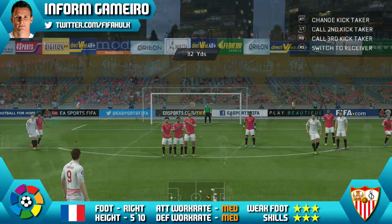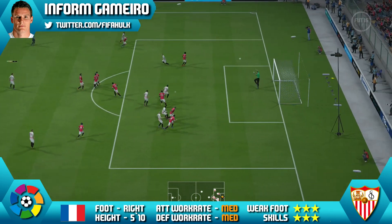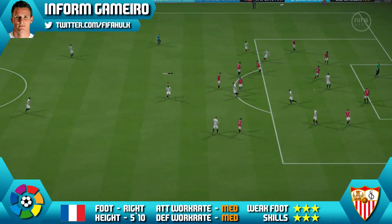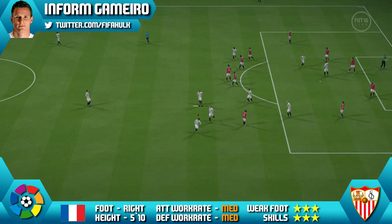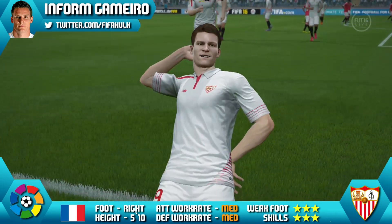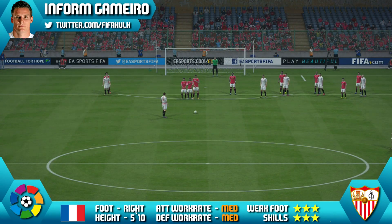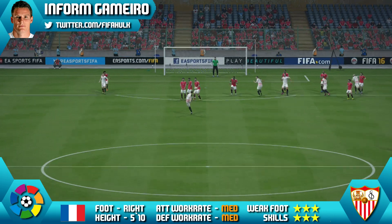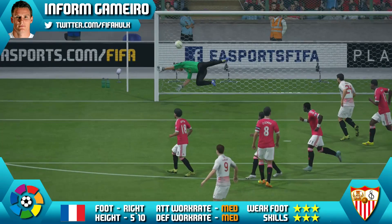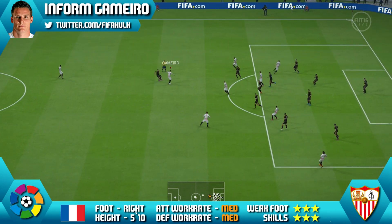He did get this lovely free kick as well — 32 yards out, just hits it and it's straight curling into the top corner. Now Gamaro was automatically set on my free kicks, as your in-forms normally are. Only afterwards I realised he actually only has 70 free kick accuracy in-game. So that was a cracking effort for 70 free kick accuracy — probably was a bit of a fluke to be honest, but nonetheless, I'll take it. Great free kick from Gamaro.